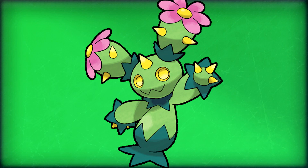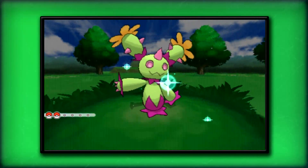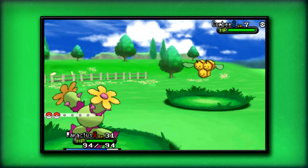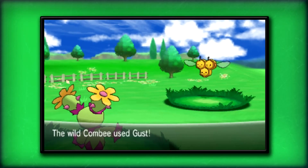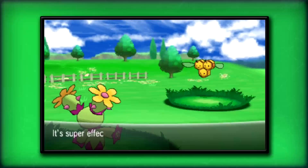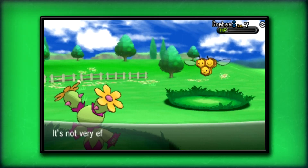Coming in at number eight is gonna be Maractus — and I bet you forgot this one even existed. That's kind of a problem with Generation 5: they introduced so many Pokémon that everyone just kind of forgot about a lot of them. I feel like this thing could have fit better as a mid-evolution between Cacnea and Cacturne. And this thing has flowers on it — it's supposed to be a cactus, it is not supposed to have flowers on it. I just don't like Maractus.